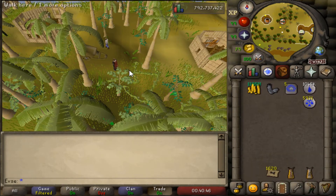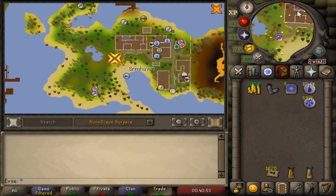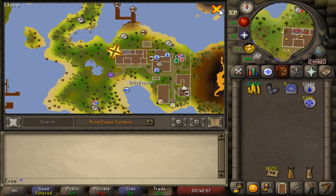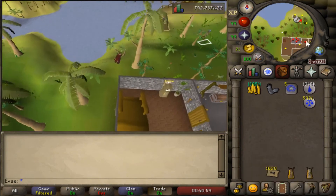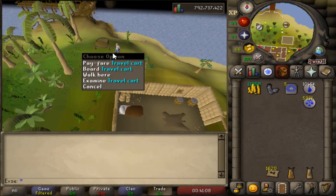If you have your house located in Brimhaven, you can simply teleport to your own house, and from here make a shorter run to the same cart. You could also, as you saw me do, use your construction cape and teleport there for free. Once again, pay 200 GP for the cart.